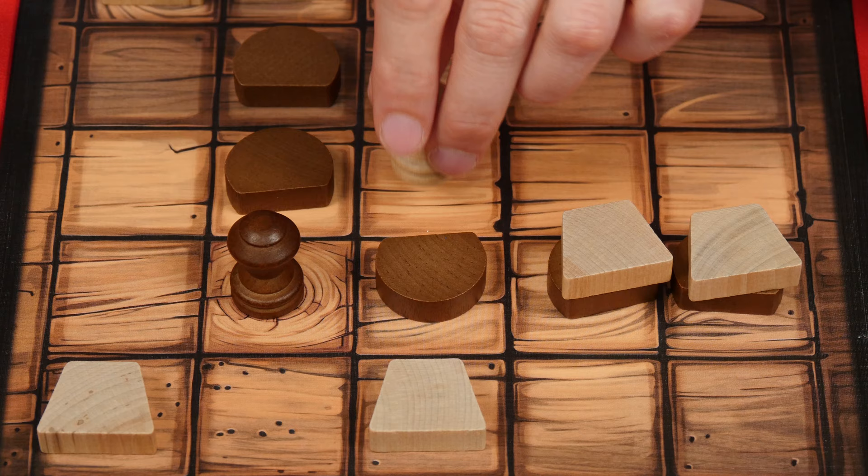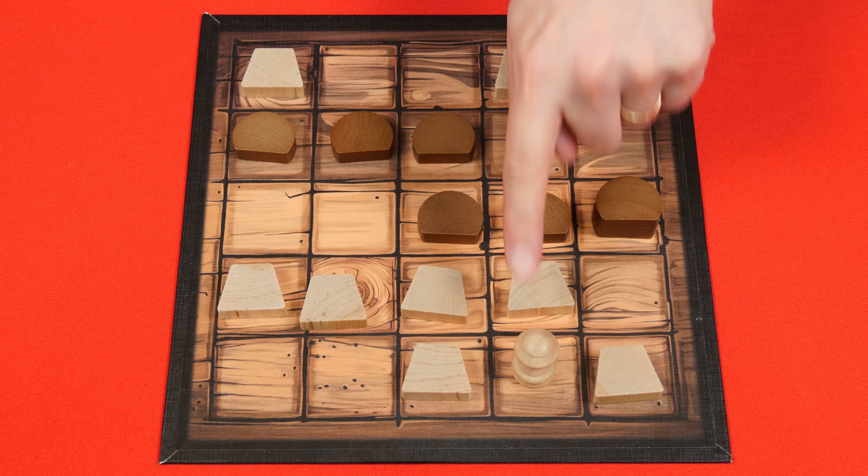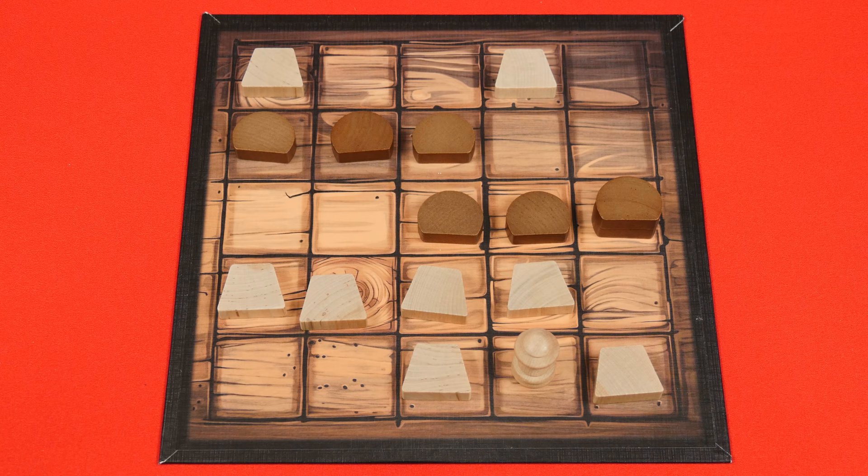As soon as you create a connected road using just your flat pieces on the tops of stacks and/or your capstones from one side of the board to the opposite side, you win immediately. In some rare cases, you might finish your road in such a way that it completes an opponent's road at the exact same time. If this happens, it's the player who just completed their turn that will win the game.